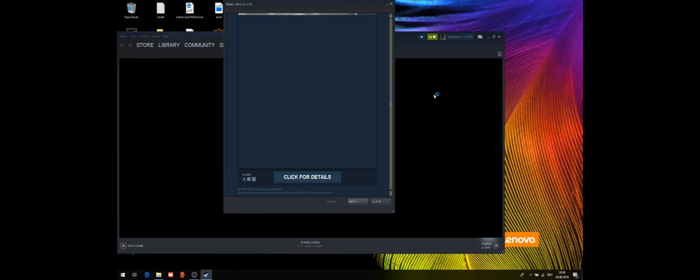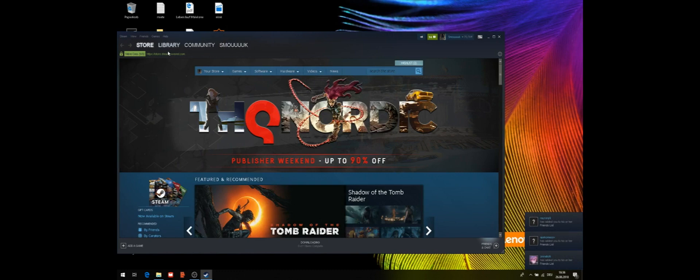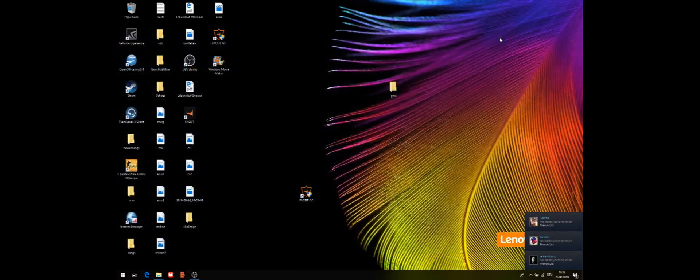We've fixed the problem. Now go to Library, find your games, and create a desktop shortcut. Go ahead — a shortcut has been created. Place it on your desktop. That's good, nice.